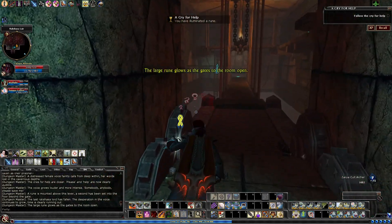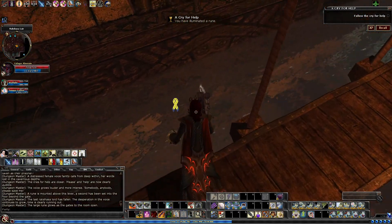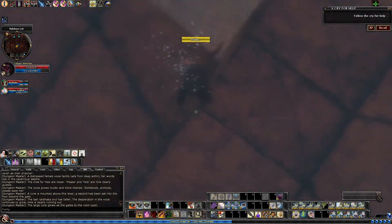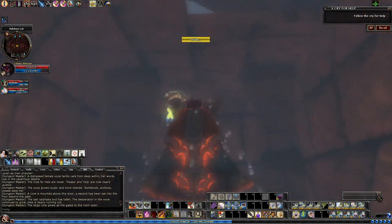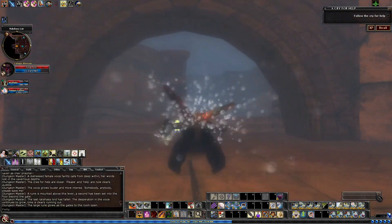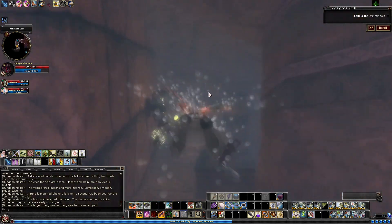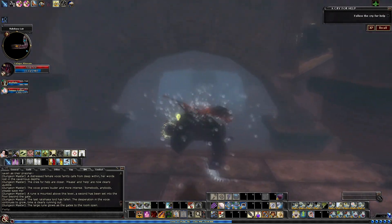However, before we actually continue on, we do have some extras in the water. If you hop into the water and swim to the center - between these two paths - there's going to be a secret door. In the secret door there is a lever, and this lever is actually going to open up the wall for us to swim all the way west into an optional section. Now there is a little bit of a couple of spots to grab some breath if you need it, but it is a little bit of a longer swim - not super long, but not super short either.